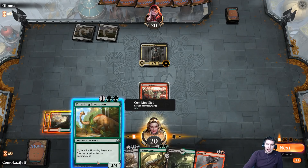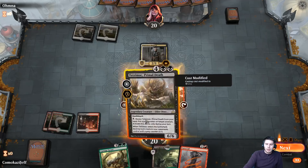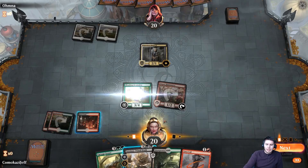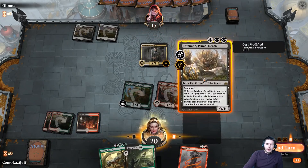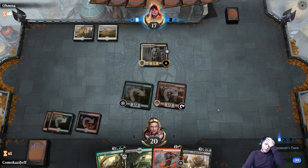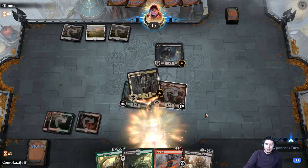Rootbound Crag. Let's just get down Thrashing Brontodont now — I want to get some value here. We can only do this on our turn, so I'm actually going to go ahead and give this haste and swing in, put some pressure on right away. They will probably block just so they can get the token here. They do not. We could keep Thrashing Brontodont available but let's go ahead and target. Pass the turn — it really doesn't do much for us but I'm just using the mana that I got.